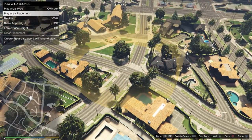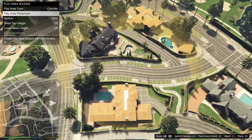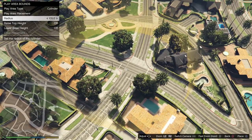You want to set it around you. It depends on how you want the encounter to happen — I'm going to set it up so they spawn from this road. It's however you want it to happen. I'm going to set it right here.